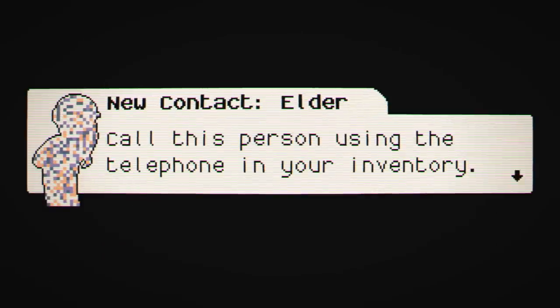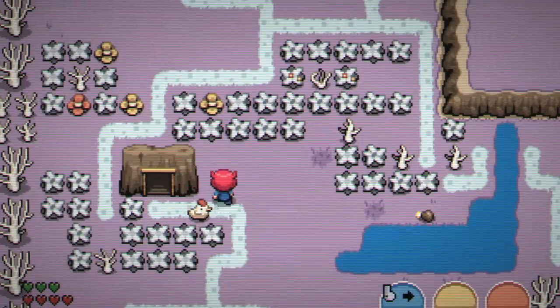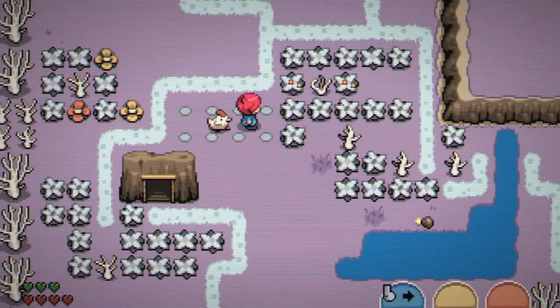Seek out the librarian — she has knowledge of the four hidden dungeons of this island. Defeat the evil within them and become stronger. When you've done that, I will send you my acolyte to fill you in on the next steps. So apparently I can call the elder. Chaos and corruption — is that what happened to my school? It would appear to be so. And now I can destroy bushes.